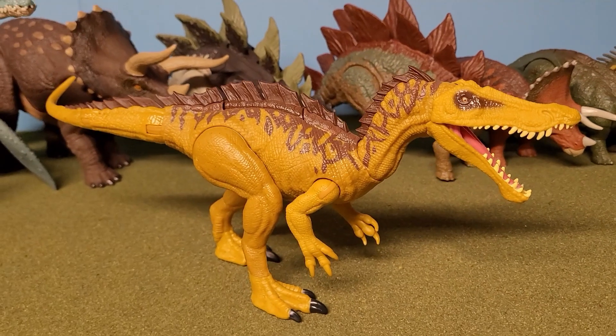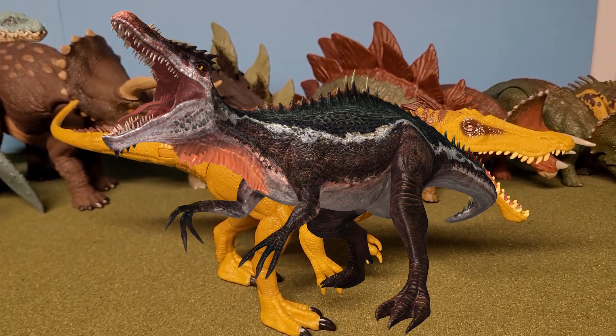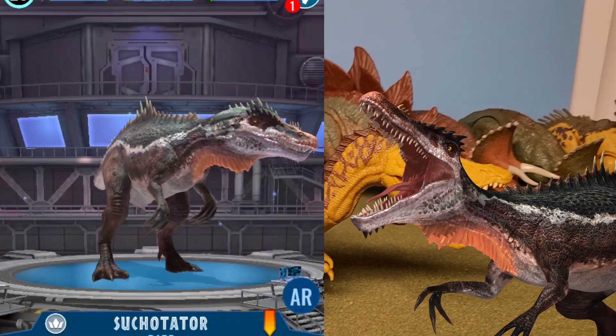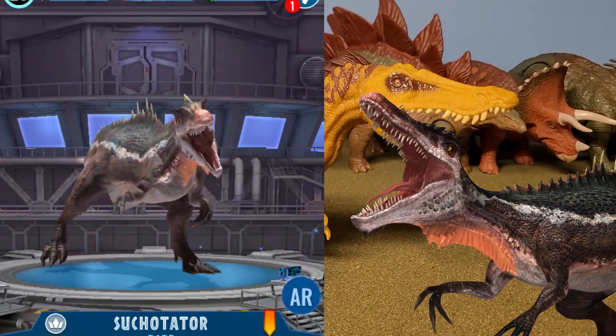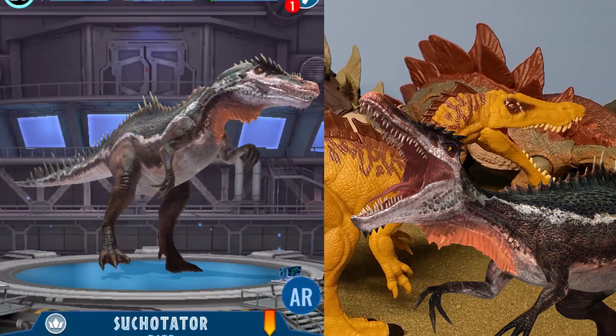As for our carnivore, we're gonna use Sucotator. There were a lot of options for big Spinosaur hybrids, but the one that everyone remembers the most — and it includes some Rare Hybrid love — so we're going to include Sucotator.